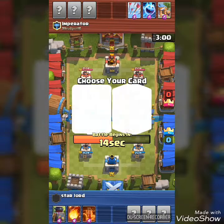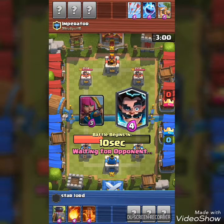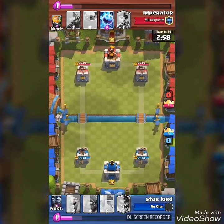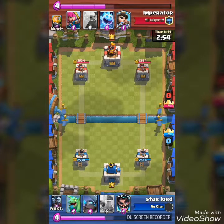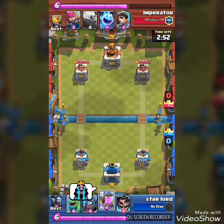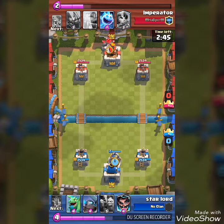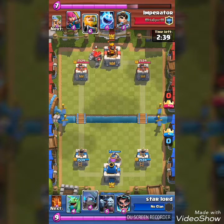Then I took the fireball because I can use it against the barbarian hut. I took the poison because I don't want to let him take anything, and I took the electro wizard. I saw that he gave minion horde and I gave him arrows, so I was not happy about that. But in this replay he had golem, royal giant, and giant — that was really fun. He dropped a golem and I was like, oh no, I don't know what to do, but then I used my old strategy.